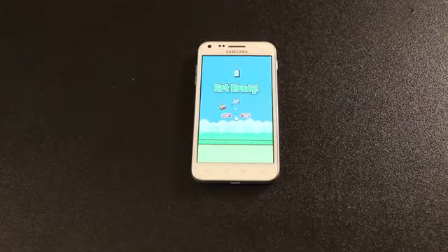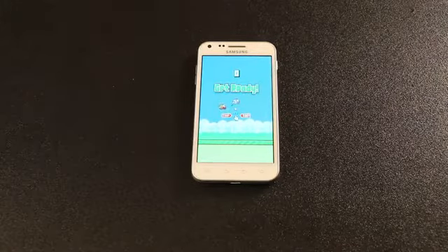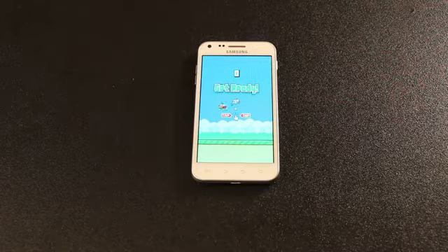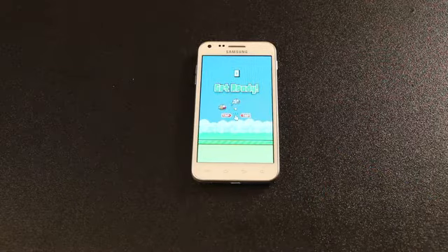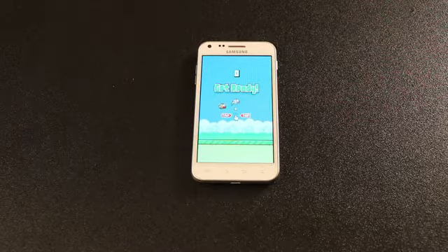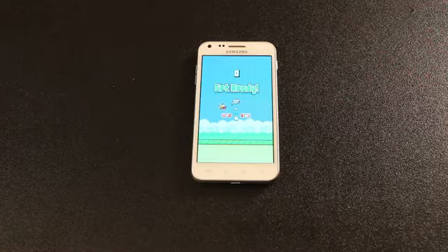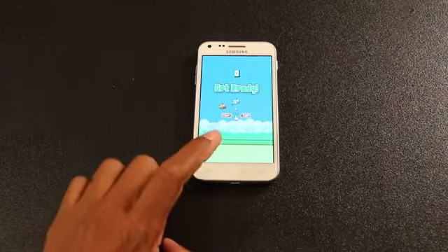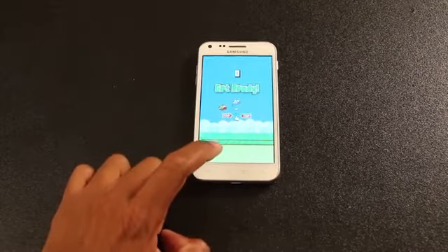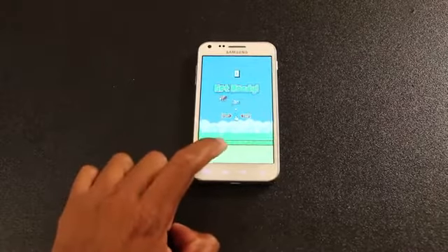Hey folks, this is a quick tutorial on how to cheat and beat the very popular Flappy Bird game. I've been playing it for about a week now and it has totally consumed my life. The concept seems pretty simple at first — you just sort of tap the screen to keep the bird alive, going through the obstacles without touching anything. And of course, as you know, that is a lot easier said than done. But if I can do it, trust me folks, you can do it. So I'll jump right in — it's really about the technique on beating this game.